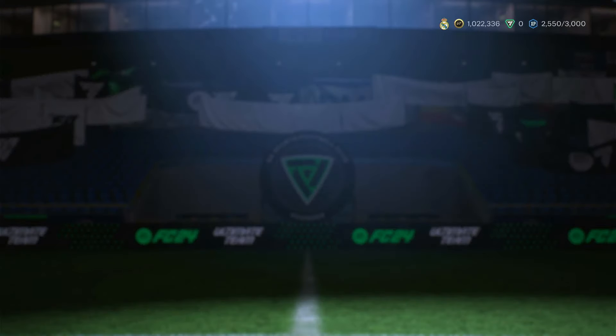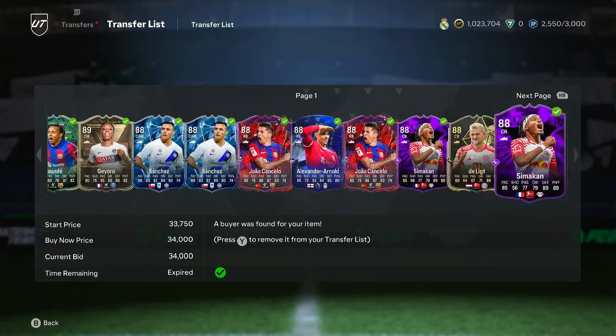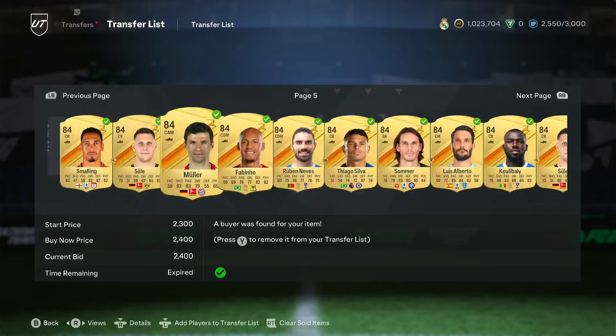Alright boys, welcome back to another video. I want to talk about Future Stars investments out of packs, possible Team of the Week investments, and of course the brand new Evo that literally just dropped today.